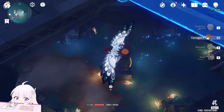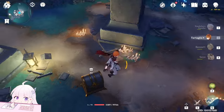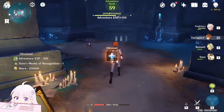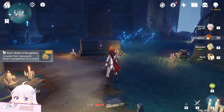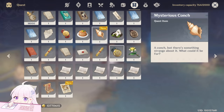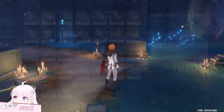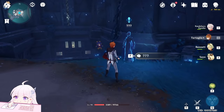You can go down and get to the chest — it should be a Luxurious chest. Once you open the chest you will get these items. Daphra's Medal of Recognition. And with this one, you can trigger this order quest. So now let's talk to him.